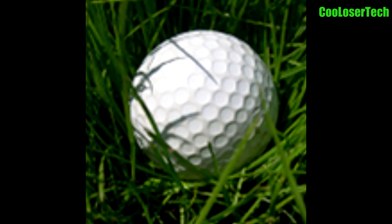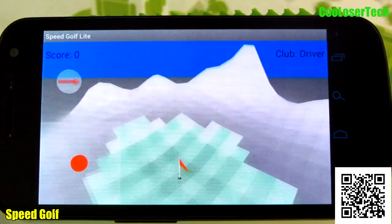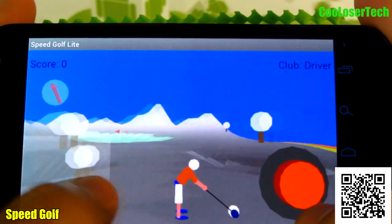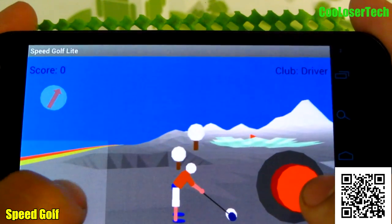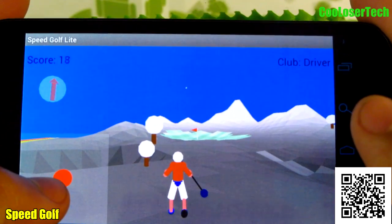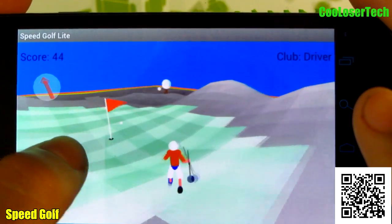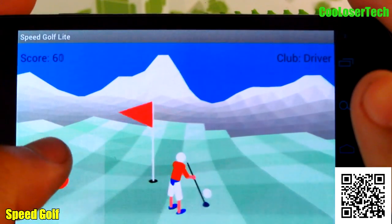Last but not least, we have Speed Golf. Now this is the lite version — let's do the whole one. I'm not sure why it's not green and the water is not blue. But as you can see, we got the little knob right here to change direction. Depending on how long you hold this button to release the shot — don't hold it too long because it might shoot too far. You can run to wherever the ball is.